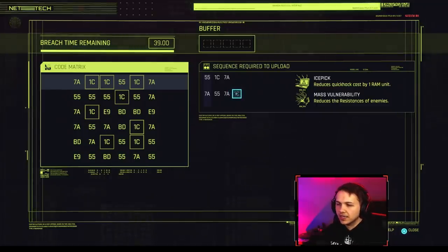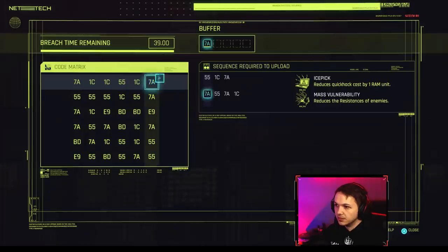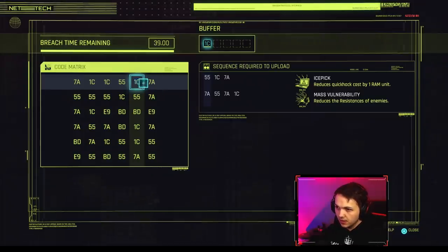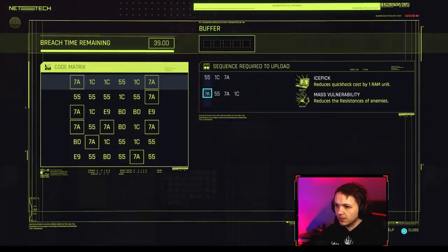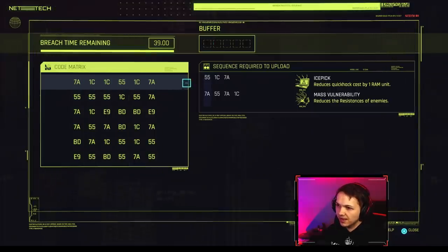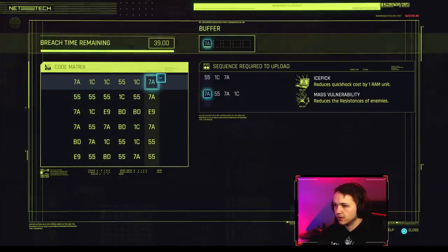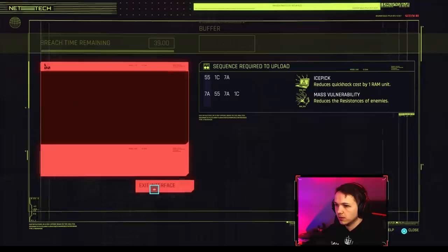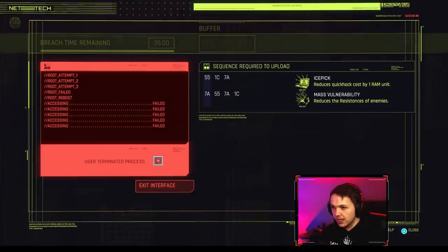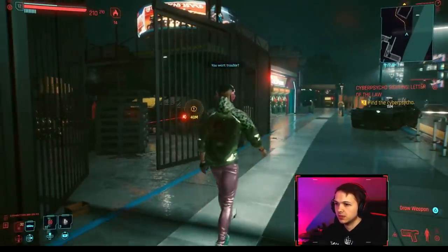Now, that's just one part of it. The other important thing to note is that sometimes, if I want to do a particular sequence, there might not be a ZA at the top of the grid, which means I have to click a 55 to start. And if the sequences don't overlap at all, you need a higher buffer. Also — and this is actually really important — if you don't like how a hack looks, you can exit out of it, and after about 15 seconds you'll be able to try again.